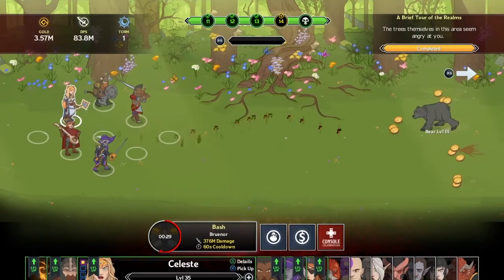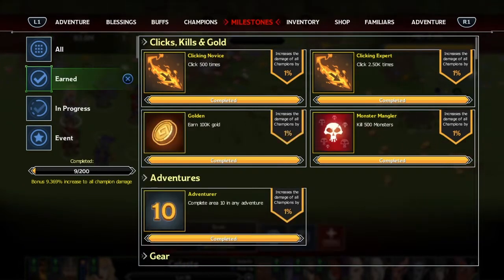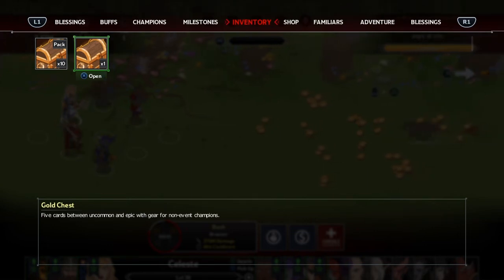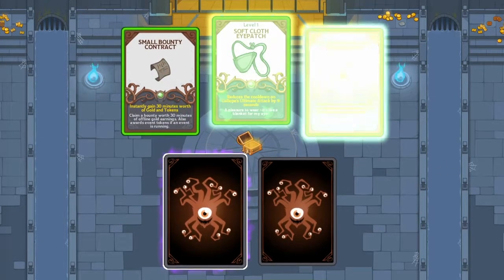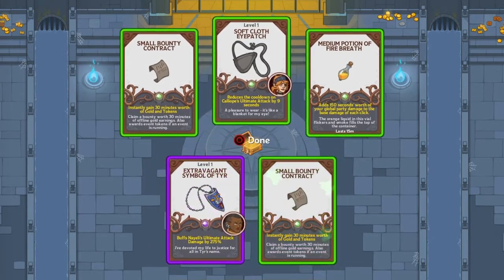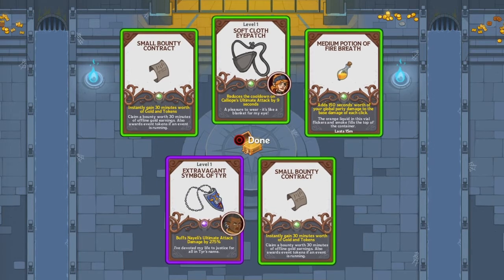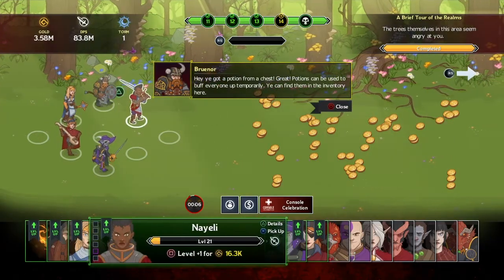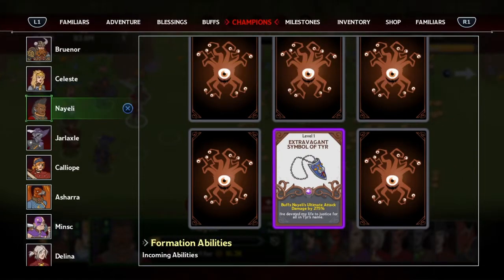Back to the menus - we have character cards, and milestones which track your progress and trophies. In inventory I'm going to open some chests. Make sure if you download this, there's free DLC for PlayStation Plus members. Let's open a gold chest - we got five items: a little bounty, soft cloth eye patch, fire breath potion, and a necklace. It looks like it automatically equips these items.